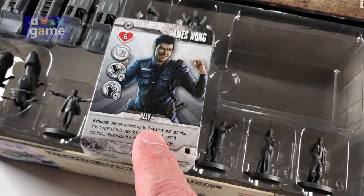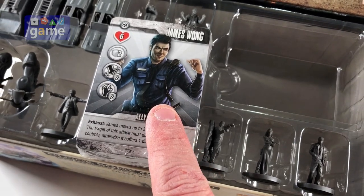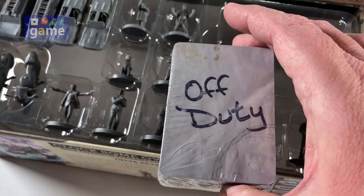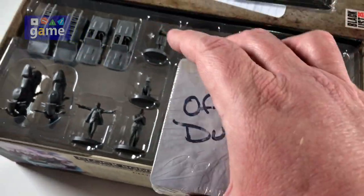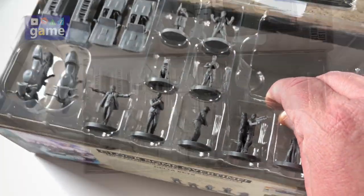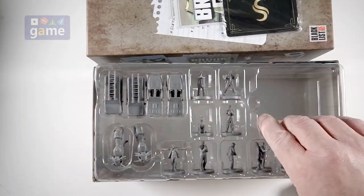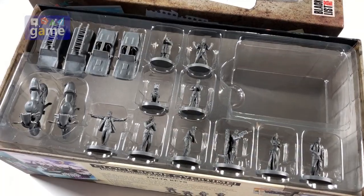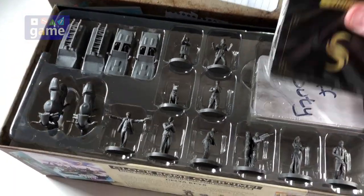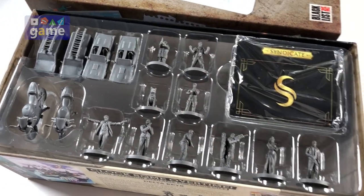And we have some more cards. This ally card goes with Street Masters, I do believe. So obviously some of the Kickstarter stuff with Street Masters. That is all that's in this deep box, nothing else at the bottom. They clearly made it to coordinate on the shelf with the base game.